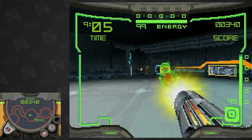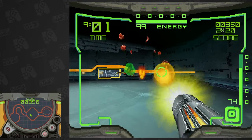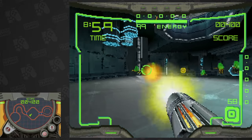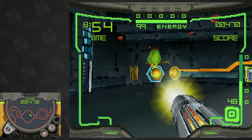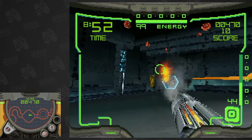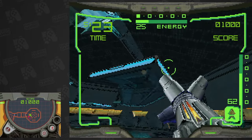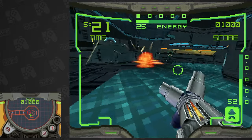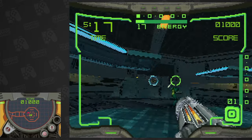In a first for Metroid, the standard Power Beam only has a finite ammunition supply, although more can be found throughout the Regulator and Survival modes. If you run out, you are still able to fire, just at a much slower rate, so it's really important to make your shots count and not just shoot wildly in all directions. Missiles are briefly available in both modes, although it is rather cumbersome to use the touch screen to select them, as is switching between Morph Ball mode and back.